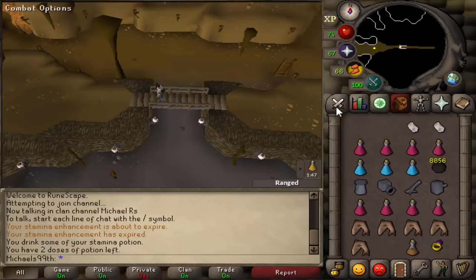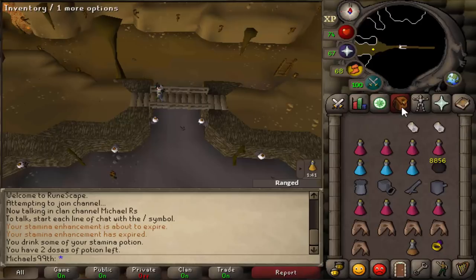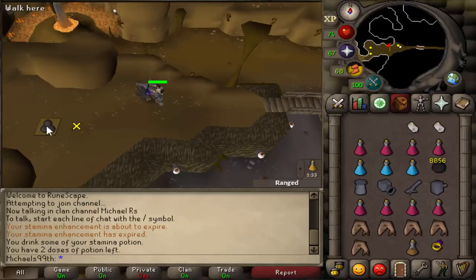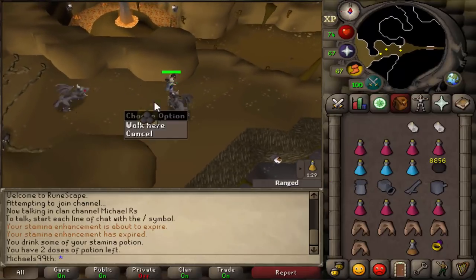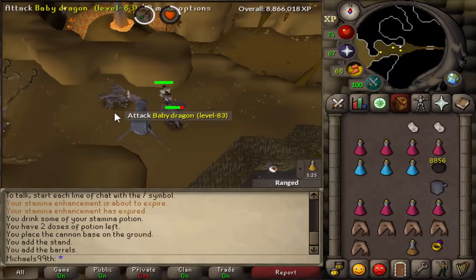Since I finished Lunar Diplomacy in the last video, I'm going to train Slayer to 69 now. I want to show you each task I do once, so you know how I do them. First off, black dragons — I don't skip them, but I use the Expeditious Bracelet. I place the cannon where OSBuddy tells me to place it, which is here, and then I kill the baby ones as fast as possible.